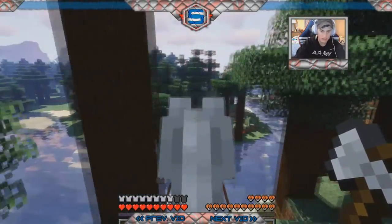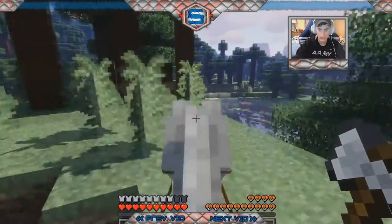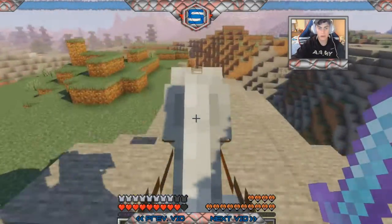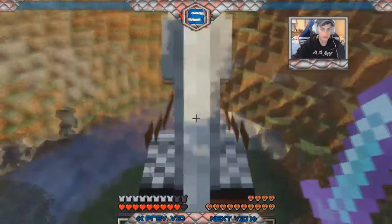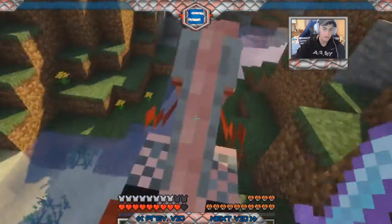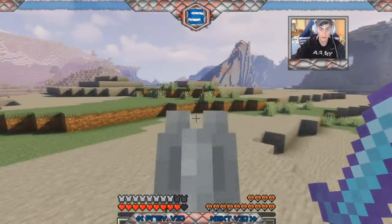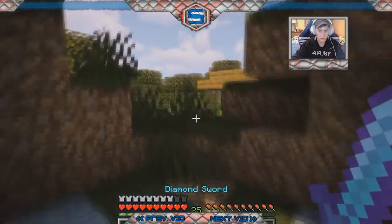Everything to my right is like this huge ocean which you can't really cross with the horse, so we're just going to keep going this way. I don't really understand why these biomes are so huge — it's not like I chose the world setting with massive biomes. But there's nothing we can do except just keep walking and hoping we find something.